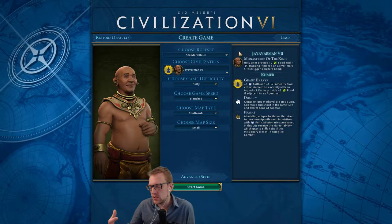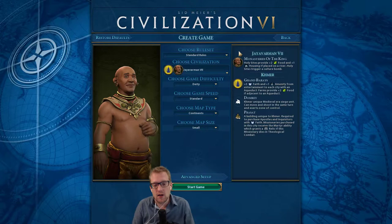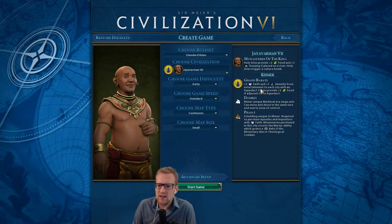The housing is nice because if you're running a faith game, your first three districts generally speaking are Campus, Commercial Hub, Industrial Zone — but you need to fit a Holy Site in there somewhere. So you need four districts, so you need Pop 10. That's an interesting way to begin that.